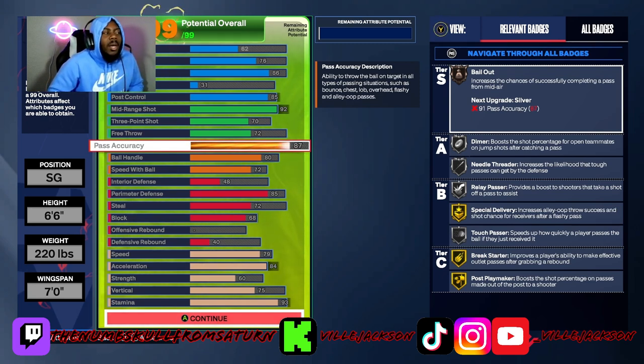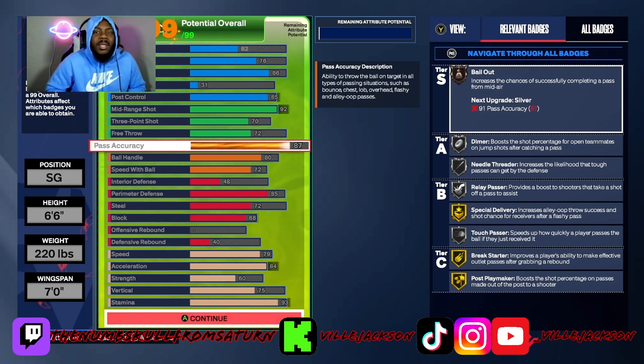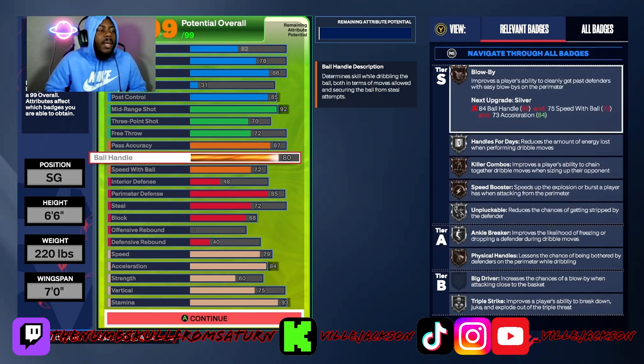The world thinks Kobe doesn't pass the ball, but if you actually watch the game, Kobe passes — just because you don't average more than five assists a game, that's not his fault. You only get assists when you pass and your teammates make the shot. If you type in Kobe passing highlights, most of his assists come from passing out of a shot. So you need Bail Out at least on bronze — if the defense closes in too fast, pass it out, or if you go up for a spin layup or dunk and it's not there, pass it out.